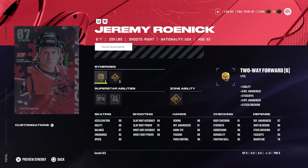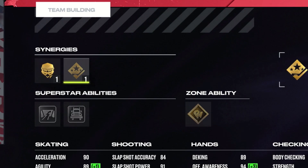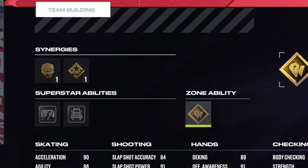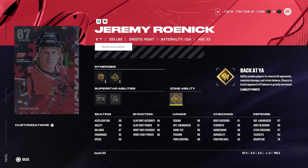Next up, we have a center from the Chicago Blackhawks, Jeremy Roenick at 6'1". He's got the Two Way Forward Synergy and the Shooting Boost Synergy to help him out, and he has Silver Close Quarters, Silver Big Rig, and Gold Back Atcha for Reverse Hits. In the end, another really good card that, if you wanted to use, you couldn't go wrong with.